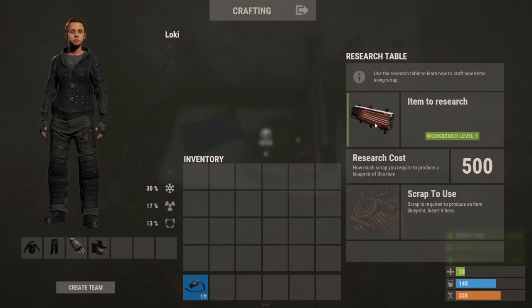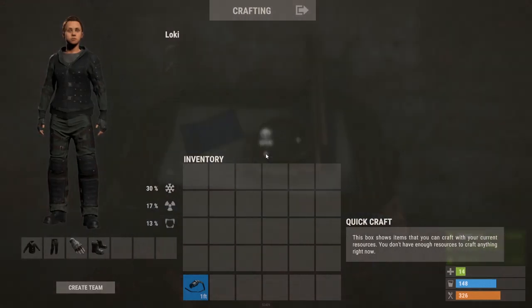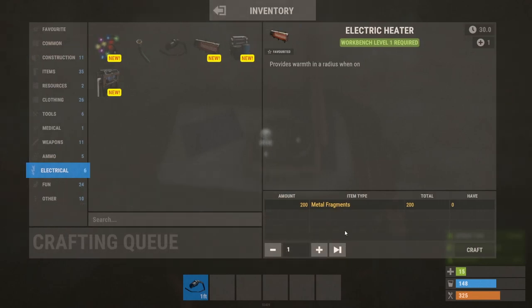Over at the research table, you can see it's going to be a workbench level one and it's going to be 500 scrap. That's pretty pricey, but to keep yourself warm it's pretty good. It's also going to cost 200 metal frags. If you look in the top left you can see a few other things they snuck in — we're looking at a powered water purifier, which is pretty cool.